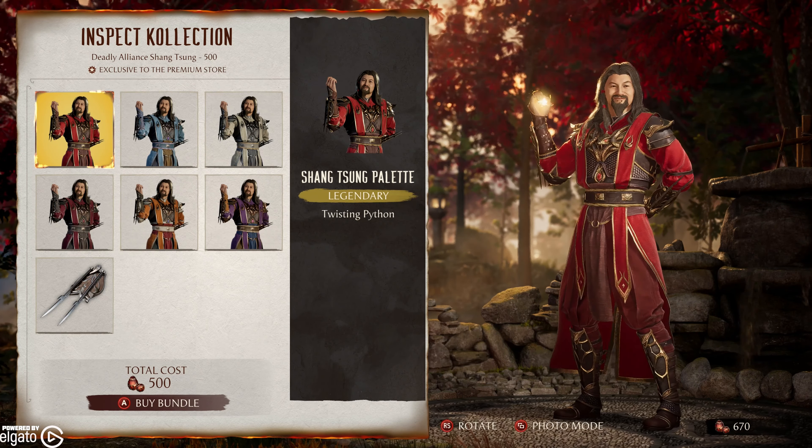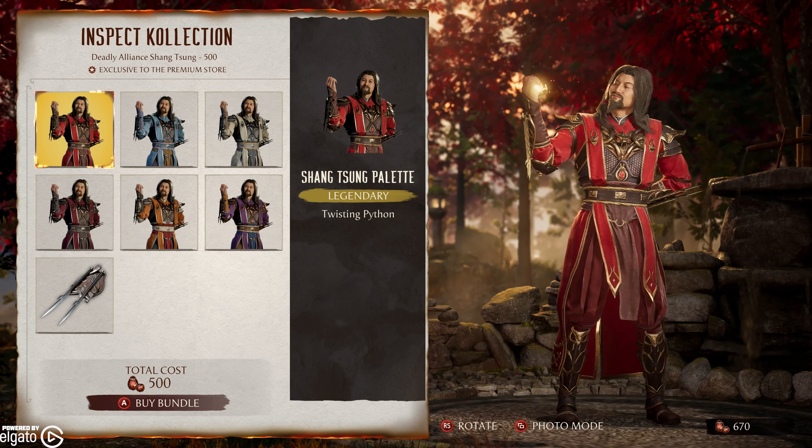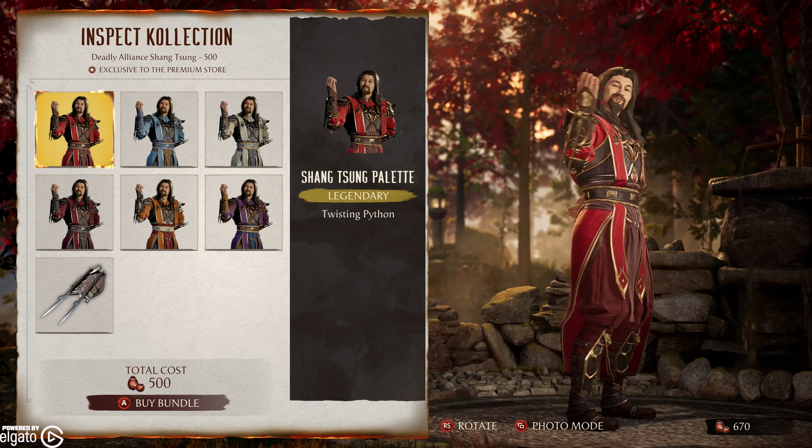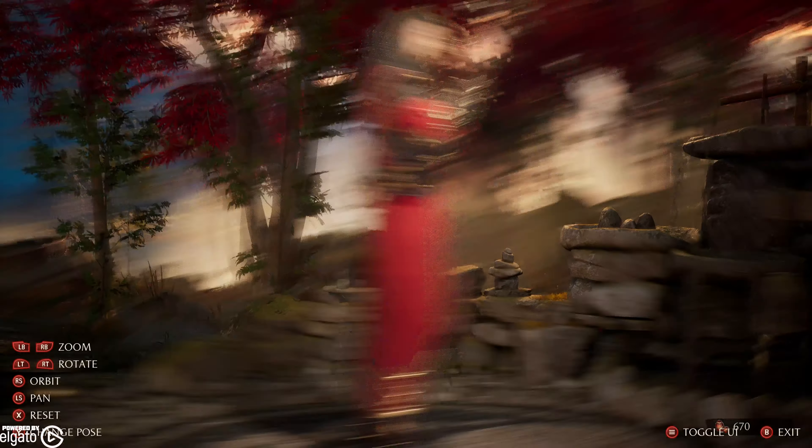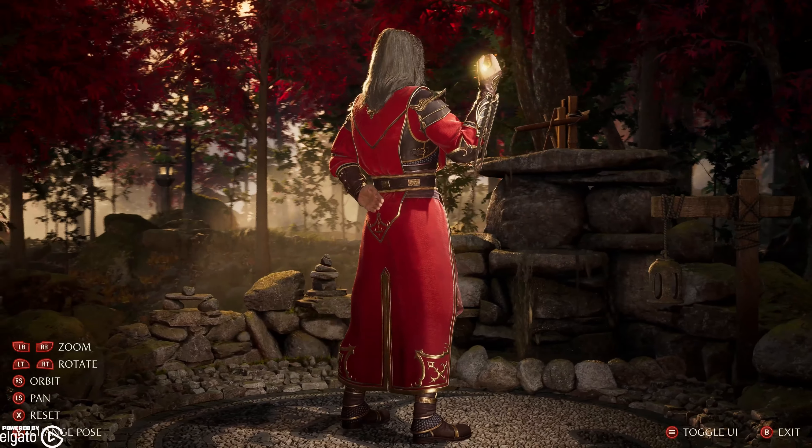What's happening everyone, JShockBlast here, and check it out. We have a new item in the premium shop in Mortal Kombat 1. This is Deadly Alliance Shang Tsung, and this is as he appeared in Mortal Kombat Deadly Alliance.